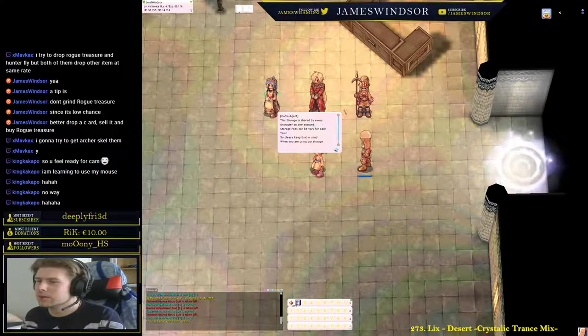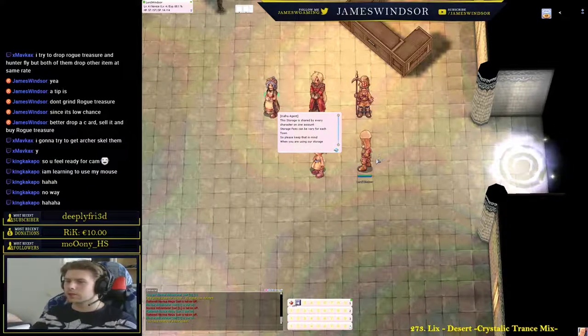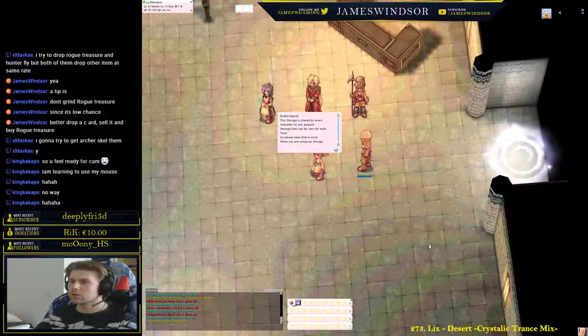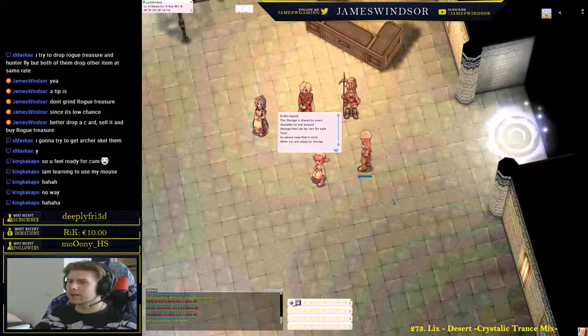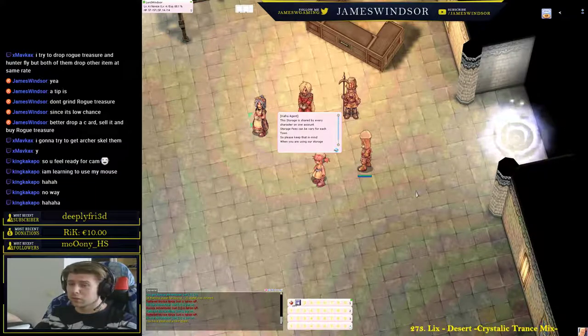Also, the storage is shared by every character on the account. If you place something in storage on character 1, you can access it from character 2 and so forth. Zeny (which is money) cannot be stored, however.